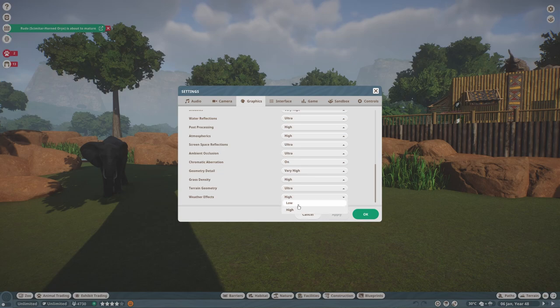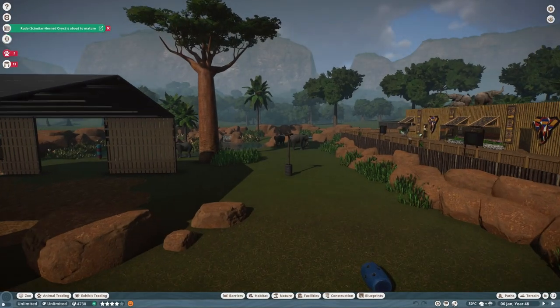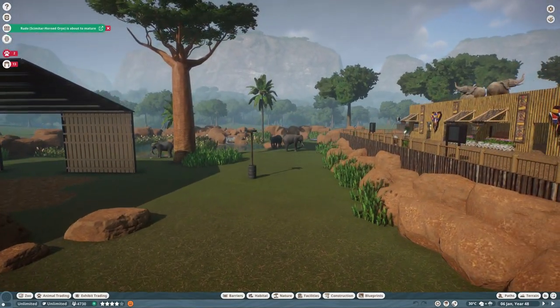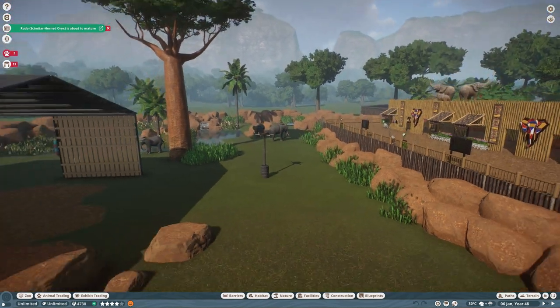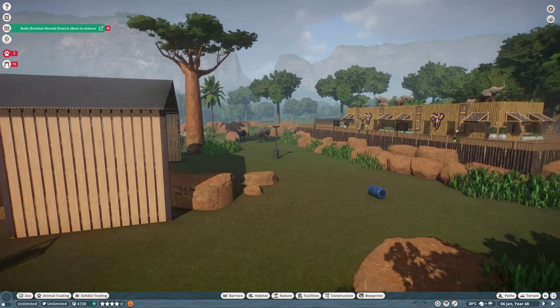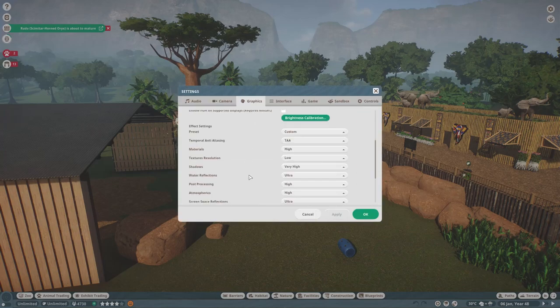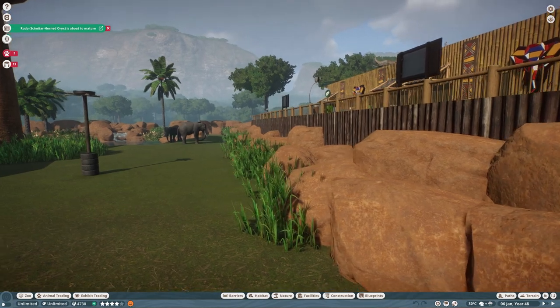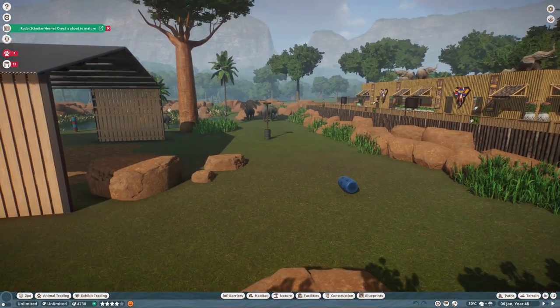I'd also look at the difference between high and low weather effects and whether you really need ultra-realistic rain or whether standard rain would be fine. One thing you probably will notice is the difference in texture resolution. If I put textures on low, these rocks look a bit more 1980s video game and a bit less 2023, but especially when you're zoomed out you really aren't going to notice these differences. On high, the rocks look much better, more pronounced, with visible detail.